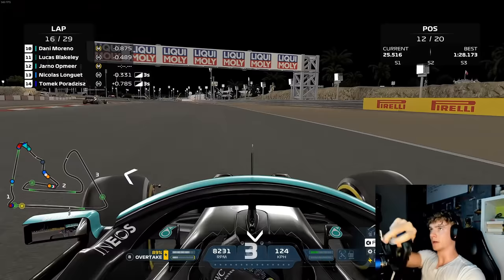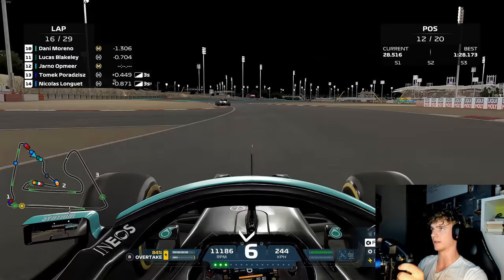We go for a fake move, he defends, and he misses his braking point and hits Lucas Blakely.